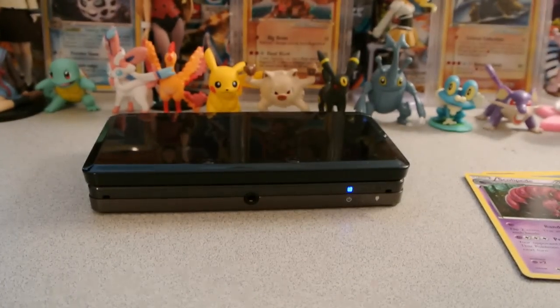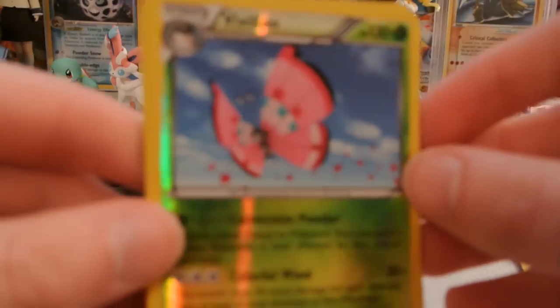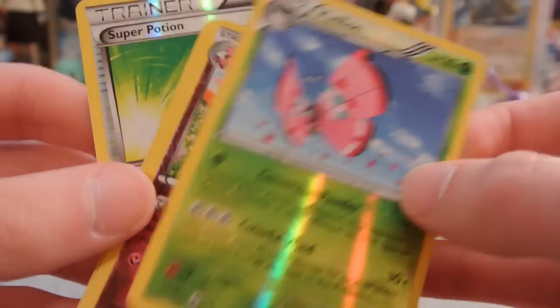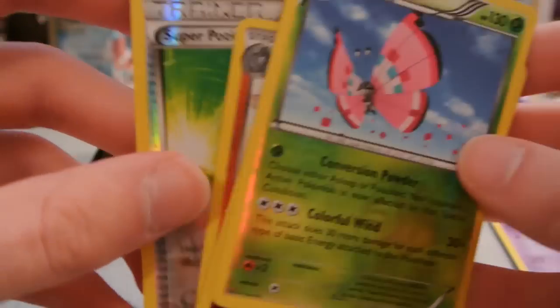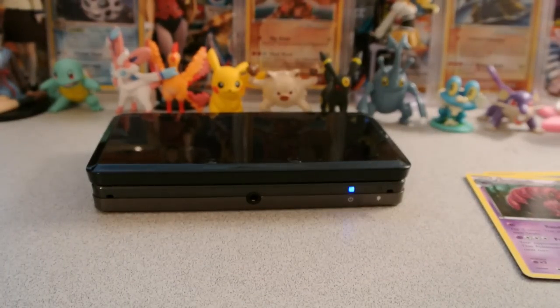So just one holo, but I do want to go over the reverses because we did get some amazing ones. The three or four I want to highlight especially are the Vivillon and the Aromatisse, which are normally holos, then we have the Rhydon which is a rare and I need it for my set, and Super Potion is actually not too bad. That's going to do it for me — hope you guys enjoyed this opening. Thank you for watching, please subscribe if you haven't already, like and favorite the video, leave a comment below, and until next time I will see you guys later.